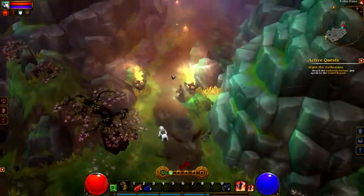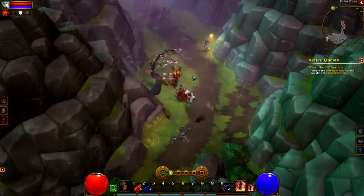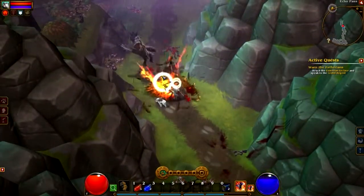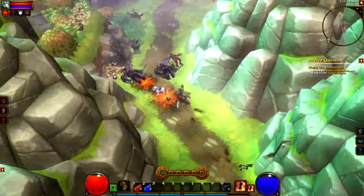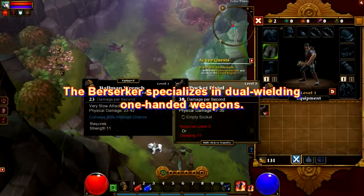For this video, I'm going to explain the differences between Torchlight 1 and the new features added for Torchlight 2. One of the new features is four classes: the Engineer, which you see in the video; the Outlander, which is the ranged class; the Berserker, the melee class specializing in two weapons; and the Ember Mage, which is basically the caster.